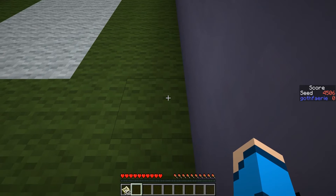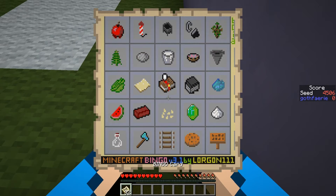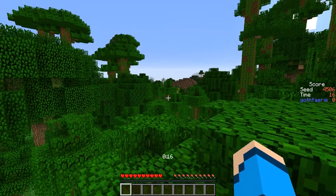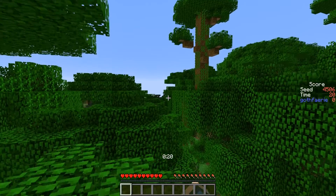The first seed to play blind for Bingo this week is seed 4-5-0-6 with the card pictured here, where the goal is to get 5 items in a row, column or diagonal as quickly as possible. This seed starts us off on top of jungle trees in quite a big jungle biome. Over in that direction we seem to have a forest fire, there are extreme hills over that way, and just behind us we have a spruce forest.